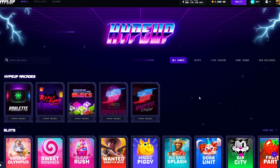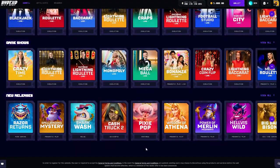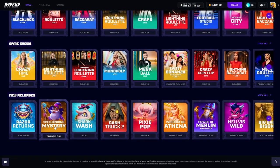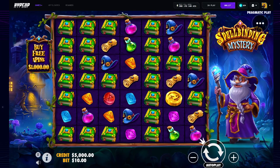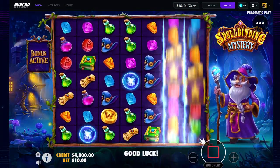Welcome back to another video. Today we've got $5,000 in the balance and we're going to be running some Spellbinding Mystery bonus buys. The main reason I'm playing this is it's a new slot — it has a 10,000x, so a $10 bet could turn into $100k. We'll start with a $1k buy and go from there.